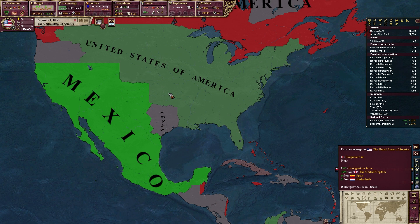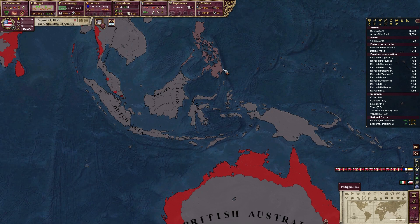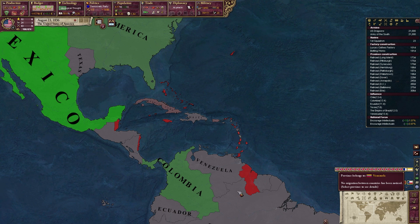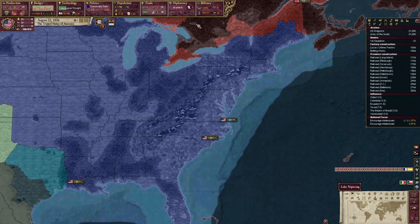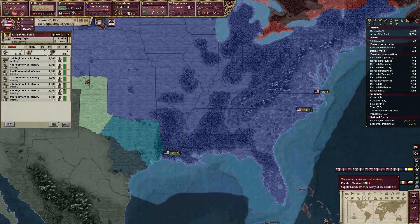Looking at the immigration map mode, you can see Mexico is gaining a ton of immigrants from the UK, and we are gaining a bunch from the UK as well. The UK is clearly losing some people, mostly to Mexico and ourselves. Spain is losing a bit too. So the UK is the big sender right now.